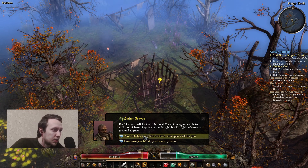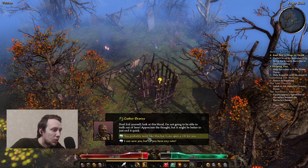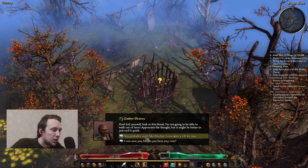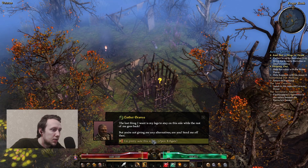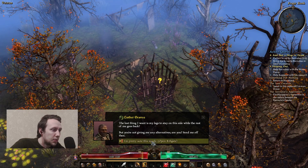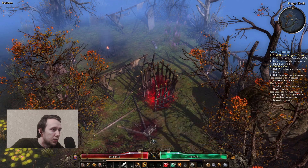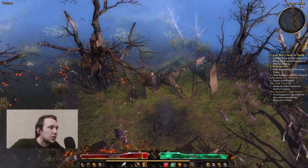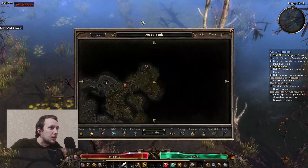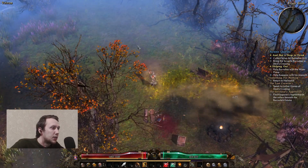I find a merchant such as yourself probably has a few coins - I'm gonna be a good boy. Look at this blood, I'm not going to be able to walk out of here. You probably wouldn't like this, but I can open a rift for you. The last thing I want is my legs to stay on this side while the rest of me goes back, but you're not giving me any alternatives. Open rift gate - I guess I'll have this quest done and we can venture even further beyond.